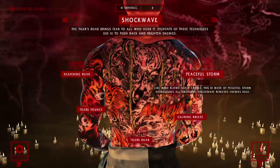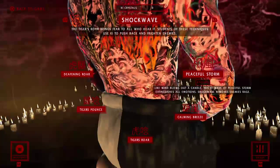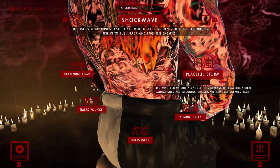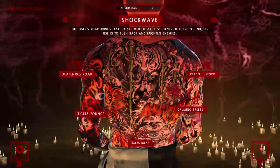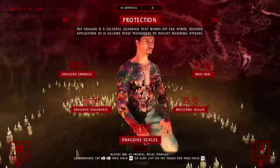Then go this way on Shockwave. You need Peaceful Storm to deal with the katana demons — the Warpers, the ones with the long hair and double swords — because if they go into rage you need to turn that off or you'll be in trouble. After that, go ahead and max out Shockwave, then move on to Protection.